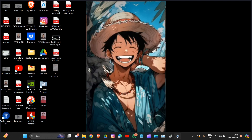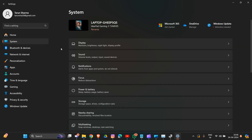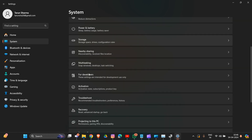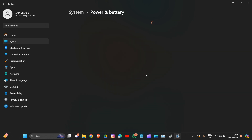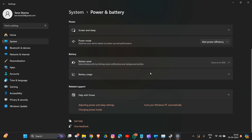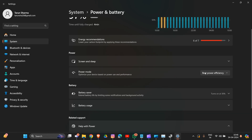In Settings, expand System and scroll down to find the Power option. Click on it, then find Power Mode. You can change the mode from Balanced to Best Performance. That's how you can change your power mode in your system.